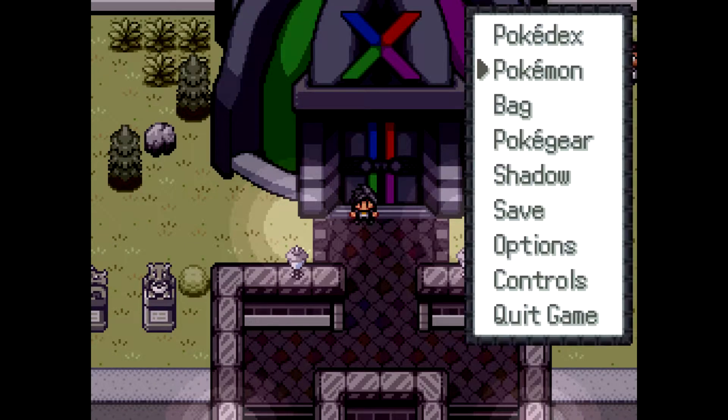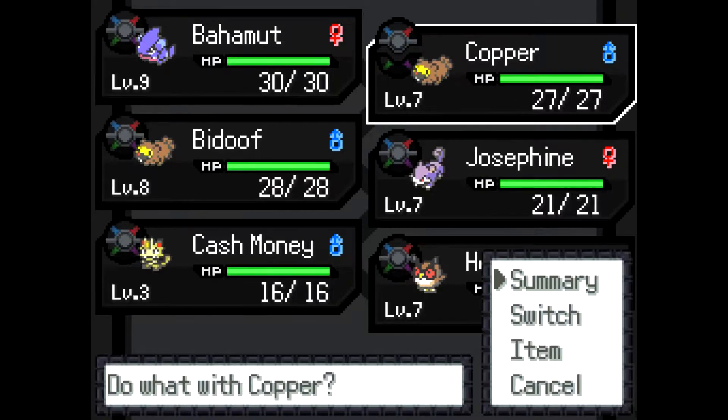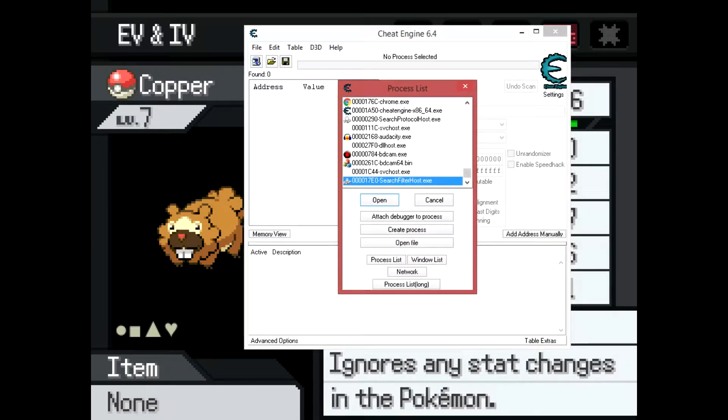First, you'll need to download Cheat Engine, which you can find as a link in the description. Go to your summary page and scroll over to your Eevees. You need to be on this page before you can do anything. Find Pokemon Reborn and add it on Cheat Engine.